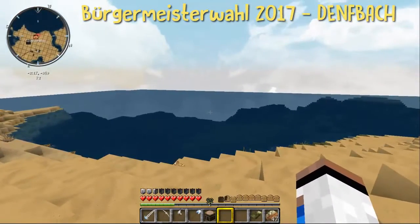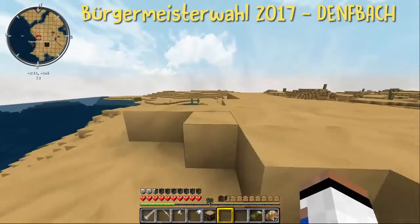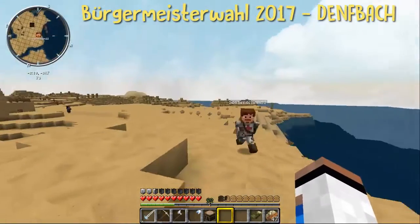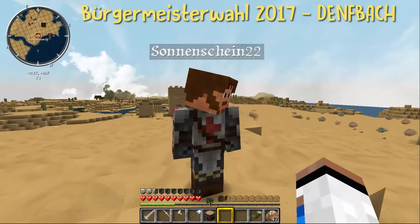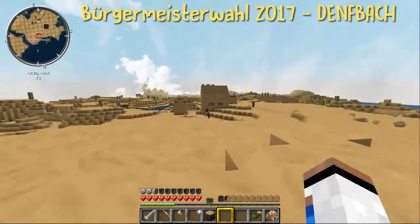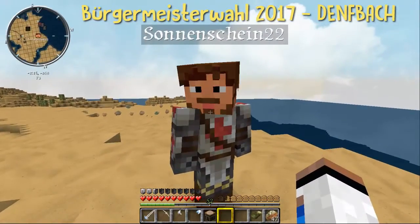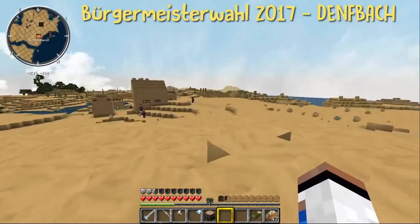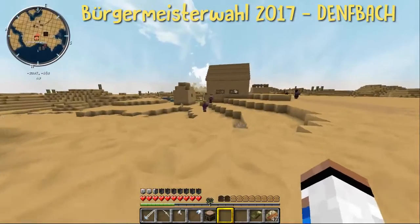Ich gehe mal ganz kurz zum Meer, damit ihr ungefähr wisst, wie weit das Meer hier vom Zentrum entfernt ist. Das ist nämlich schon hier. Also so weit ist es gar nicht entfernt. Unten stehen auch zwei Bötchen. Also könnte man hier eigentlich einen schönen, großen Hafen errichten, um Handel zu treiben mit den anderen Dörfern auf dem Kontinent Novanien. Das bietet sich hier sehr an. Gibt es sonst noch weiteres, was wir über dieses Dörfchen wissen müssen, Cedric?